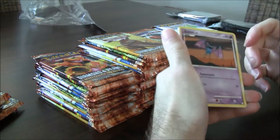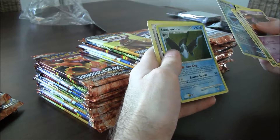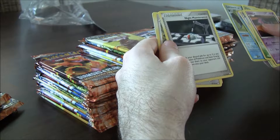Another Zubat, Magikarp, Paras. Teddiursa, Snubbull. Whiscash — this is a bad card, but reverse. Lumineon — that's kind of nice. I have one actually. Night Maintenance — this was a really good recovery card, kind of like the Super Rod from today. Shuffle in three Pokémon and Basic Energy in any combination back into your deck. Pretty good.